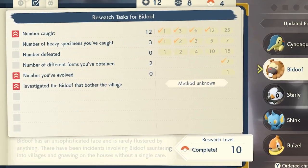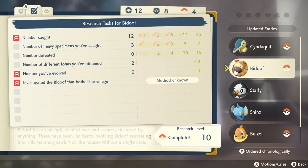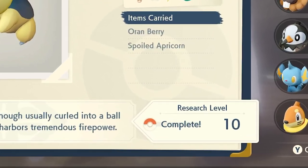Moving on to number two: research tasks. Each Pokémon has a set of criteria — every Pokémon is different. It can range from battling them, catching them, defeating them, or feeding them. You have to check each Pokémon's individual criteria to fulfill those tasks and get each Pokémon to a research level of 10, which will then register them in the Pokédex. It's important to know these criteria so you can complete them and then evolve that Pokémon without having to worry about it anymore.